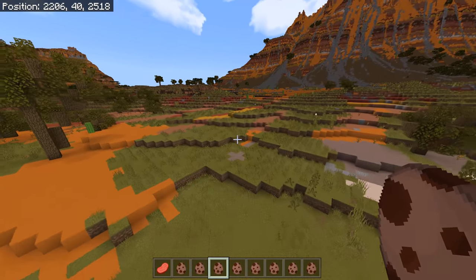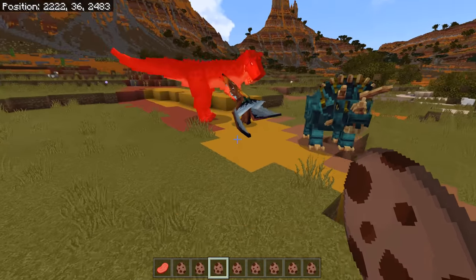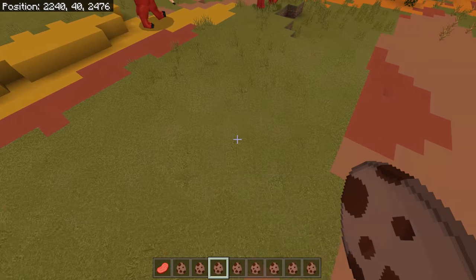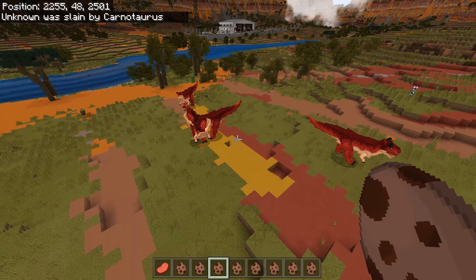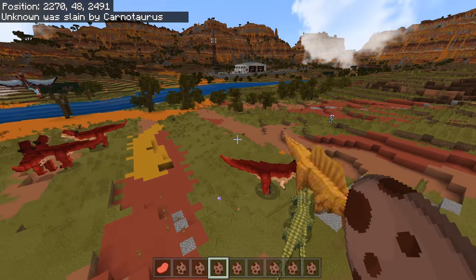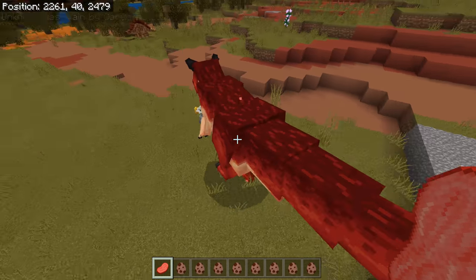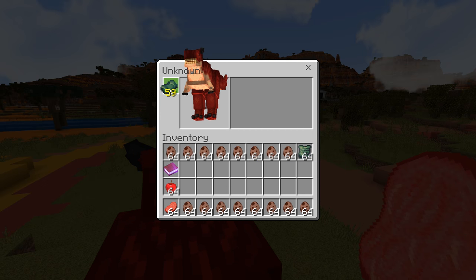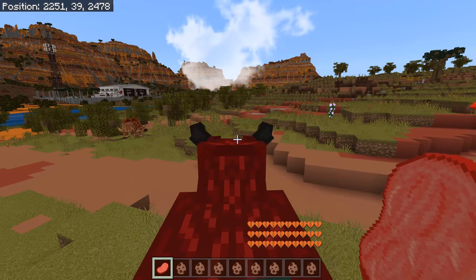Something called Carnotaurus — I think my pets are going to die straight away. But wait — maybe the pets will fight back? Carnotaurus is nice but we can actually ride a Carnotaurus. Come on — I want a Carnotaurus! It'd look good with a green saddle. It'd be nice if we had different saddles.